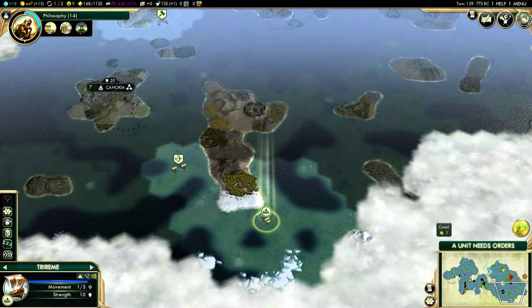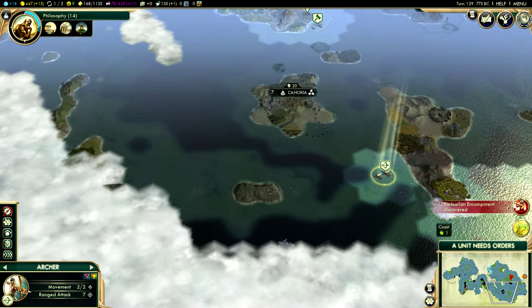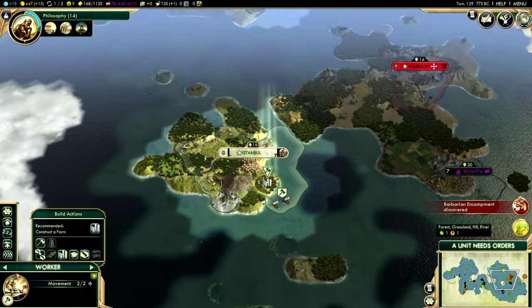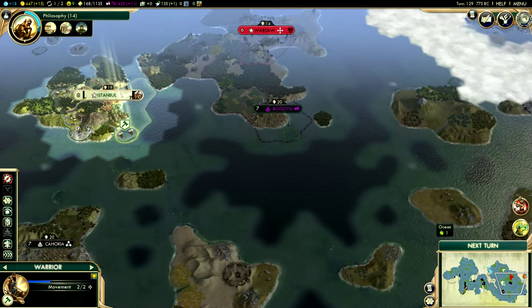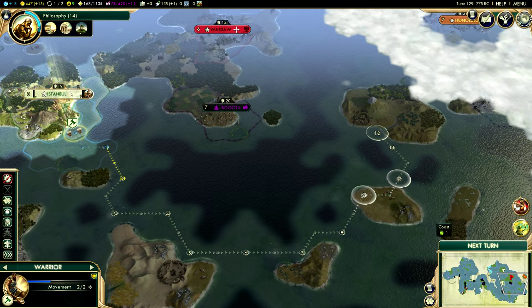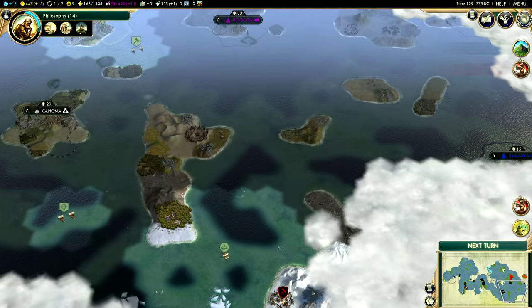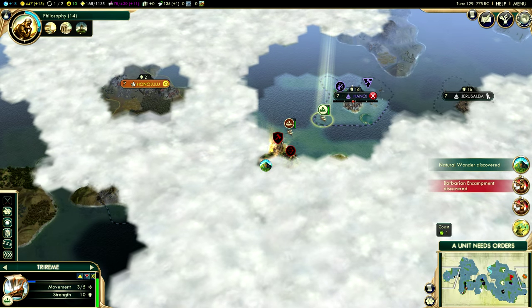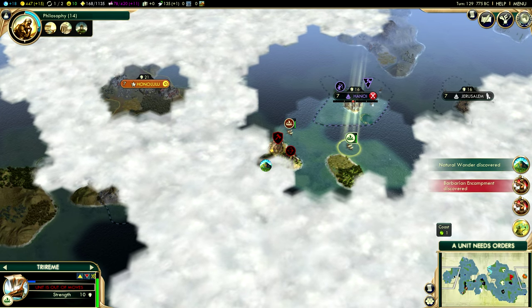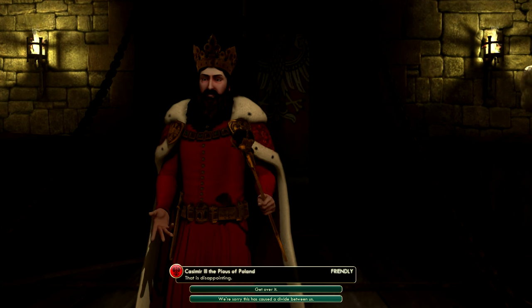I'm just kind of doing a little bit of rotation here, looking for any barbarian naval units — I can't see anything at this particular moment. We'll send our warrior over here to this island, because that's about where I'm sending my settler. I will protect my settler. Oh, Sri Pada — lovely wonder, really, really good. One of my favorites, actually.